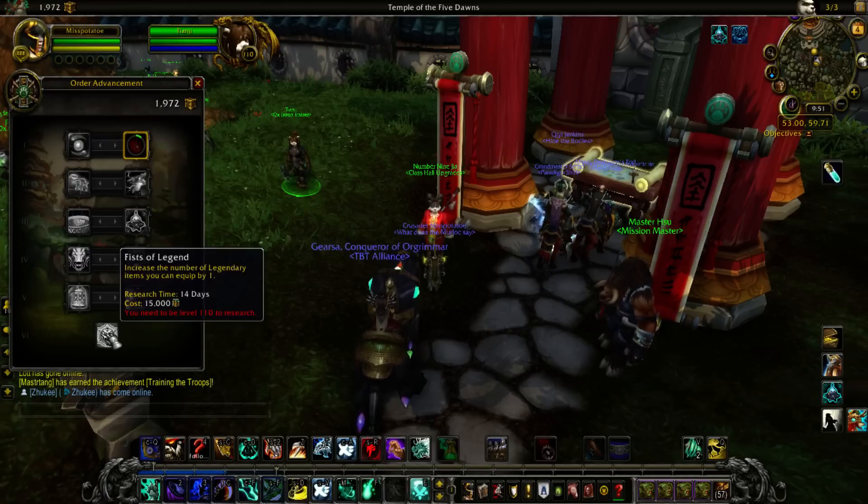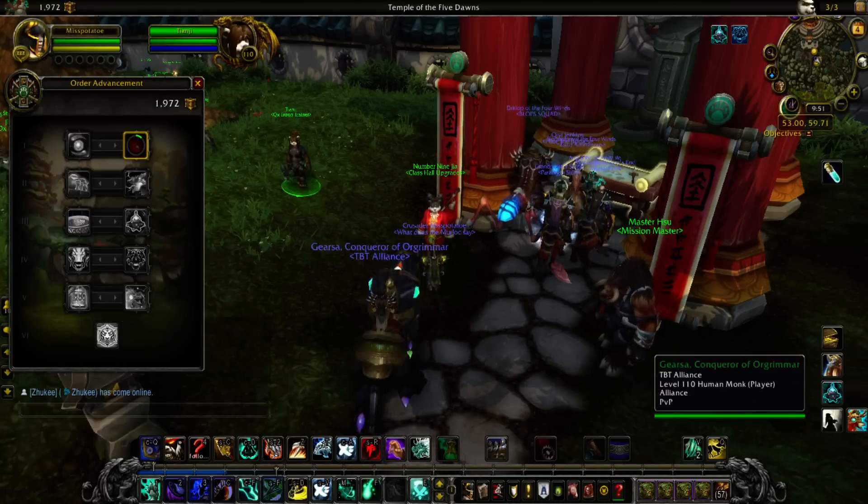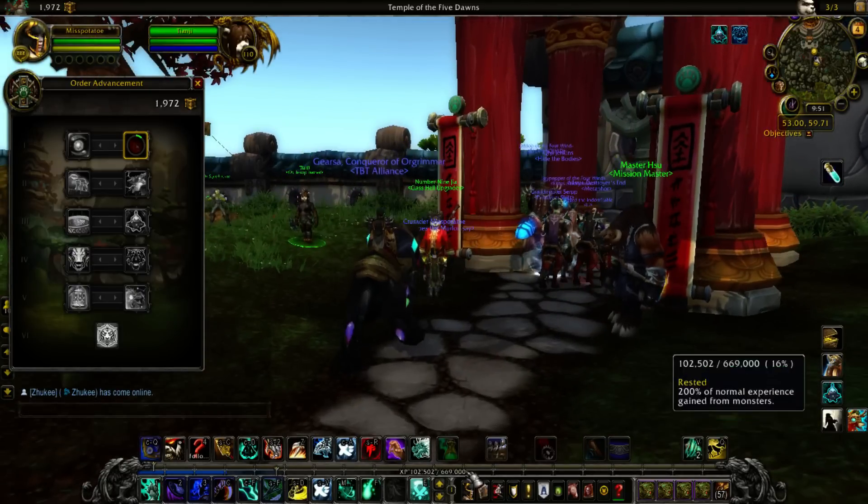The sixth tier is Fists of Legend, which increases the number of legendary items you can equip by one. If it's an alt, don't pick this — it's a waste of 15,000 order resources with no real point. But if it's your main, by all means take that. Hope this was helpful, thank you all for watching, and I will see you again soon. Bye-bye.